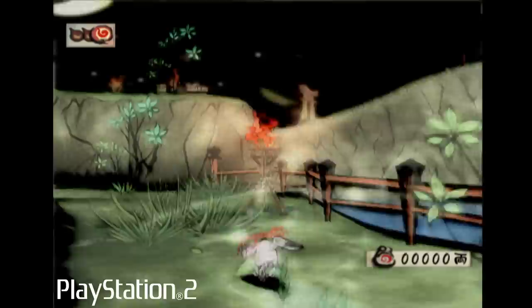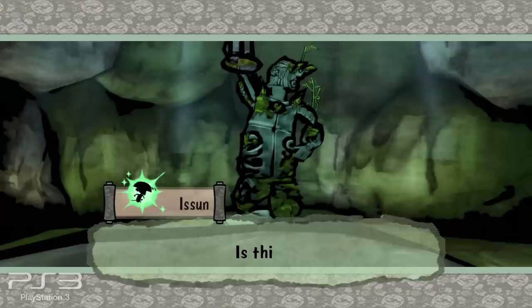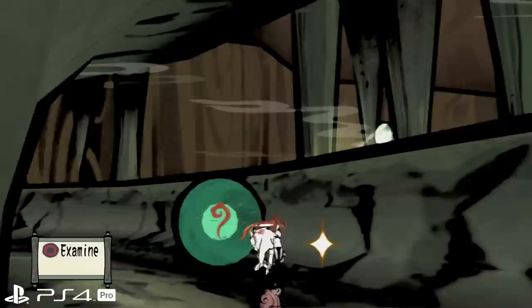There's a lot of text in Okami, and it can become rather tiresome at points when Issun stops you at every corner. While this feature was initially made available in the Wii version, it was not present in the PlayStation 3 port, so it's nice to see it return in the latest definitive edition of Okami.